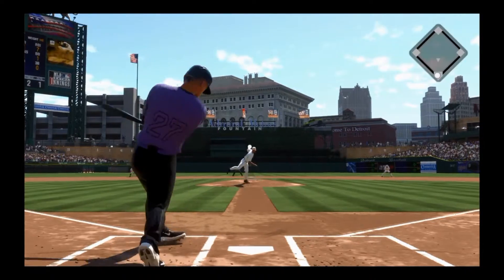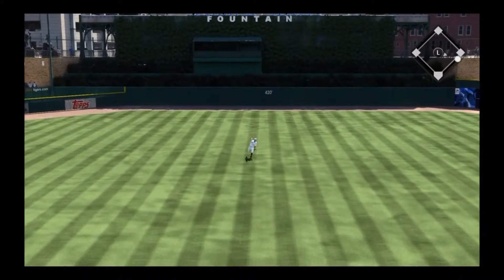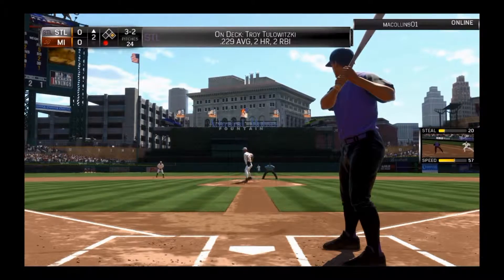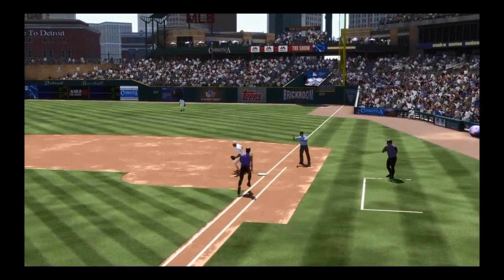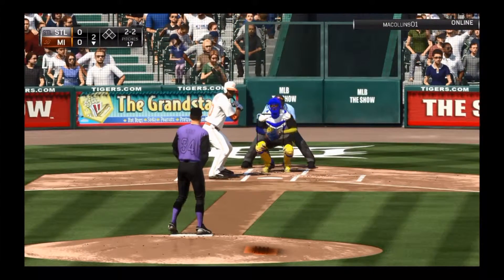Giancarlo Stanton up here, top second, one out, and he goes right back up the middle with a hard hit line drive — that's gonna be the first hit of the day for the Enigmas. Ted Williams up, one out, the full count, and he's gonna hit into a double play. All our hopes and dreams of scoring a run that inning crushed, just like that.